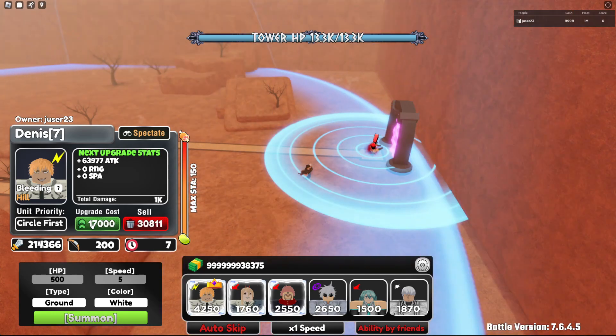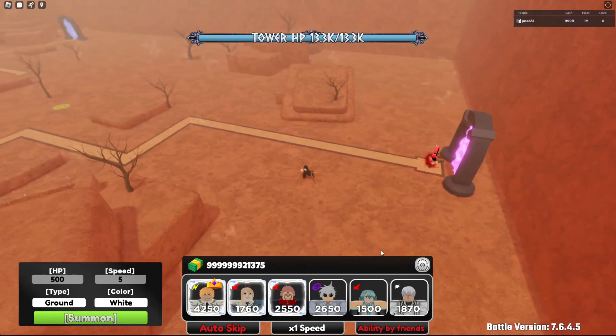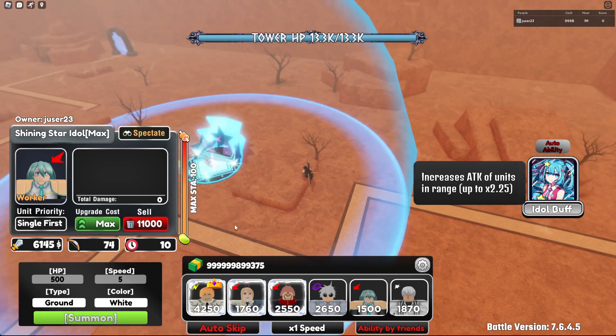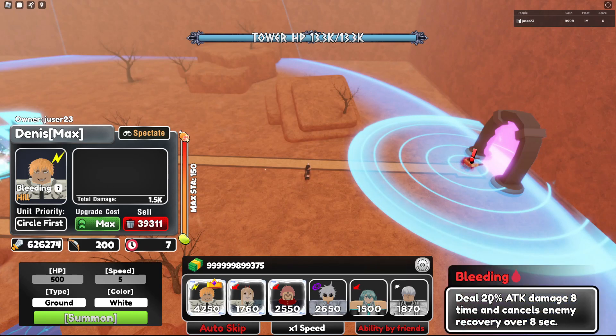His damage ends up being nearly 300K if you have him as a leader. The attack stays the same from the visuals, and if you buff him he's going to do 630K damage with the bleeding combined.